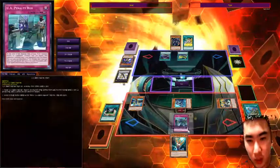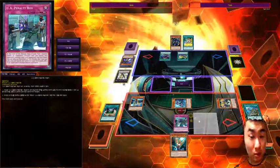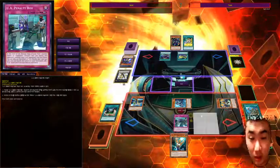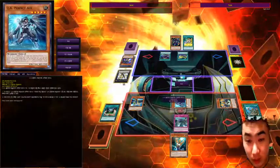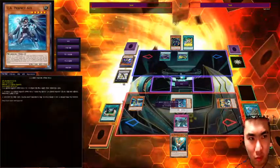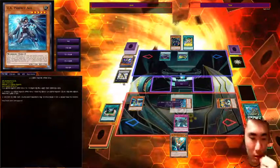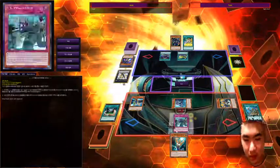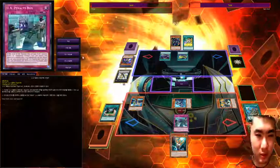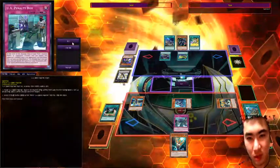Since I'm allowed to special summon UA monsters twice per turn, I bring Dreadnought Dunker back to my hand and switch out to the Perfect Ace, just in case he does anything that could inconvenience me — then I can negate it. I did more than enough this turn, and I'm ready with backup. I was ready to sacrifice Dreadnought Dunker if needed.